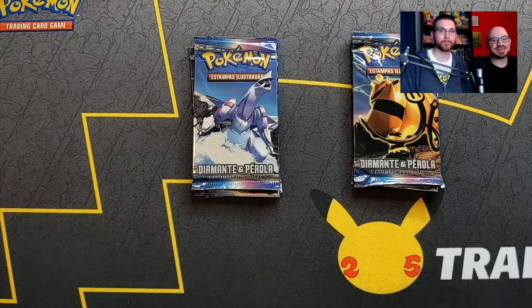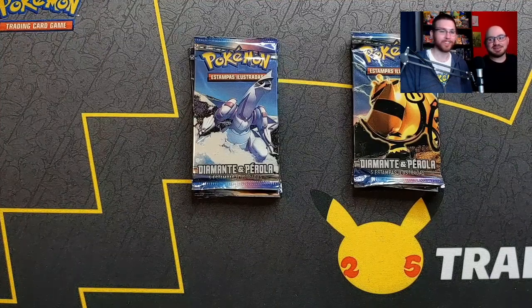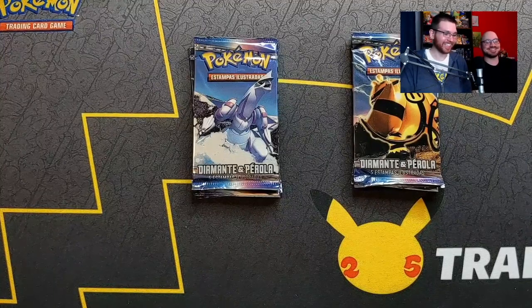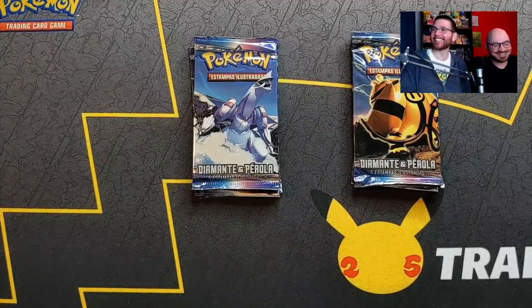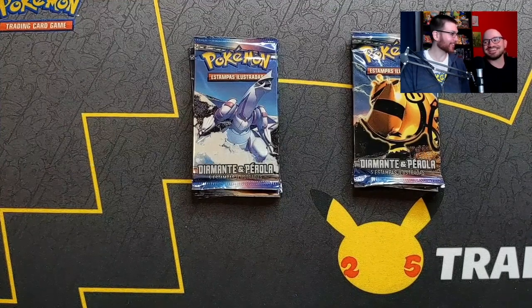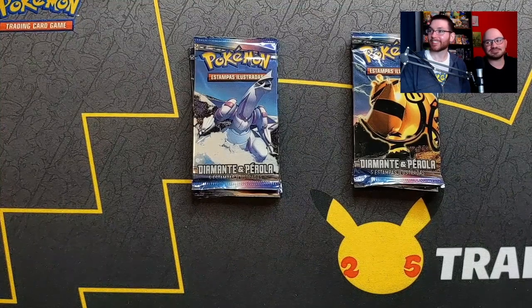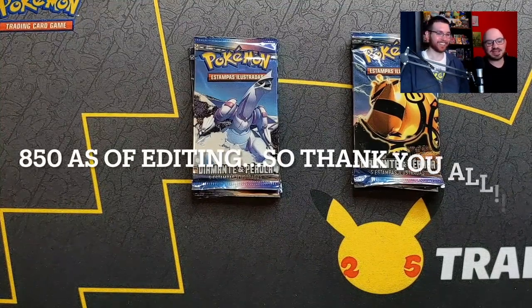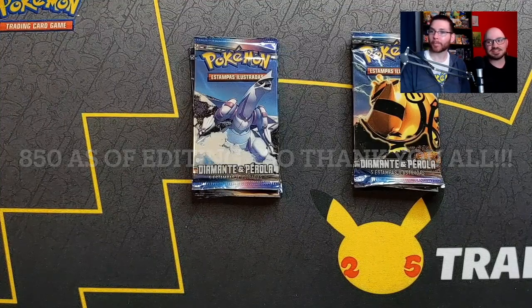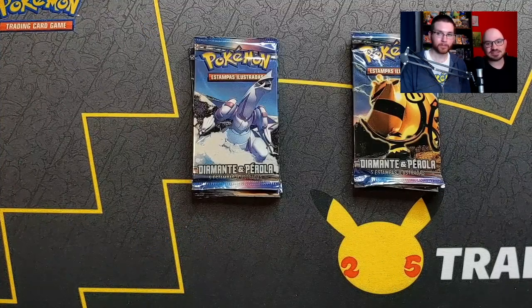Hey guys, Chris Collects Things back again. With me today for this milestone video is Parola Diamante and Parola Ryan from Game Essence. This is for 850 — it was going to be 750 originally but I blew past it, so it's going to be 800. I did a quick poll on the community post and you guys said for 750 you wanted to see the Diamond and Pearl Spanish pack, so giving you guys what you want.